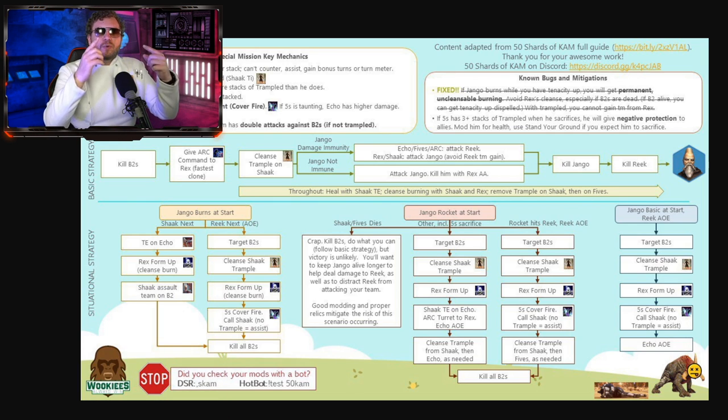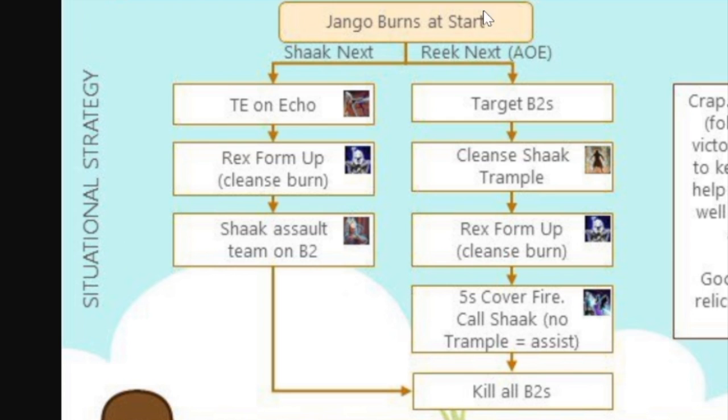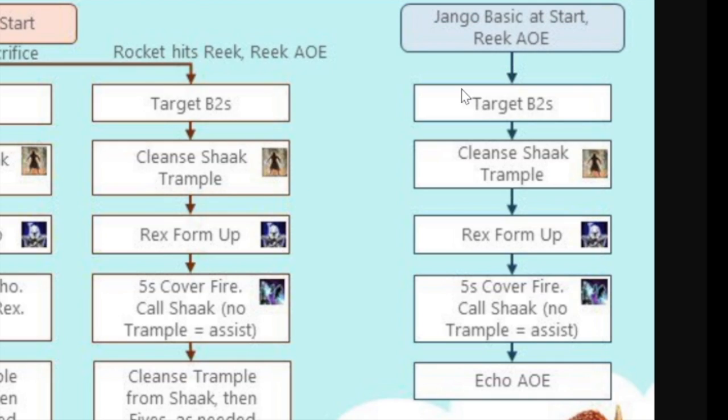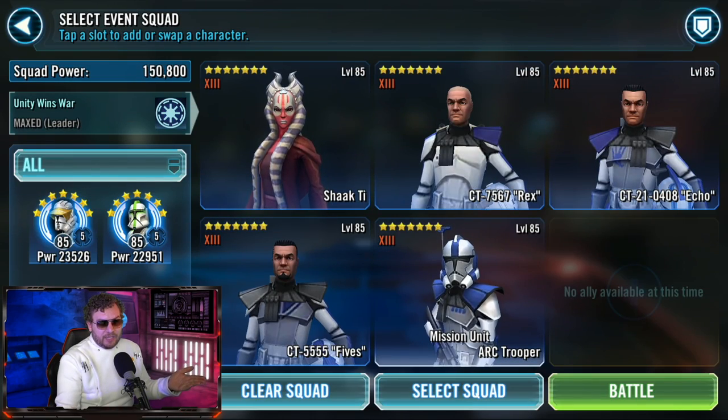The basic strategy is quite simple, but when you enter battle depending on how the first few moves open up, you need to work with the cards you are dealt. There are three major cards: will Jango burn at the start, will Jango use the rocket at the start? Depending on what happens, follow the guide. Worst case scenario — and it's happened to me plenty of times — Shaak Ti dies or Fives dies first. You're in trouble. You only want Fives dying if someone else is sacrificing him.